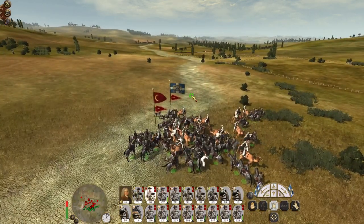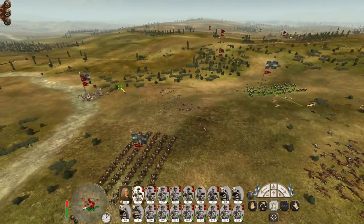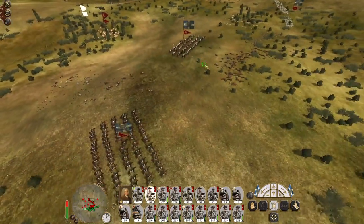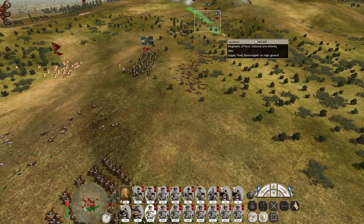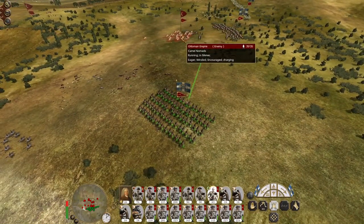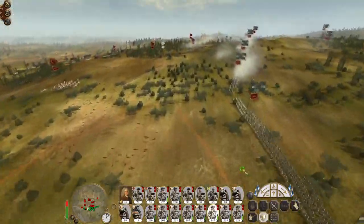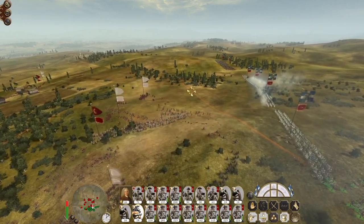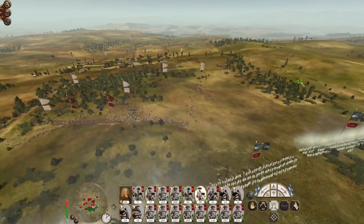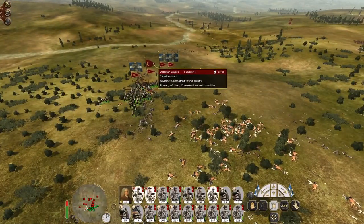Let's get you to retreat. I don't know why it says the camel nomads are winning — now my cuirassier are winning. Silly camels. I hate it when they get close enough and they just decide to stop. Now it's time to push on the right flank — I can send in my general's bodyguard and my cuirassier to chase down their general's bodyguard. My East India Company cavalry can have a bit of fun.